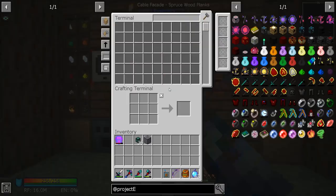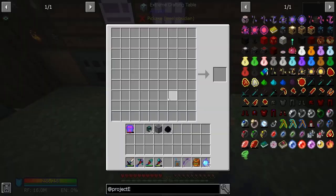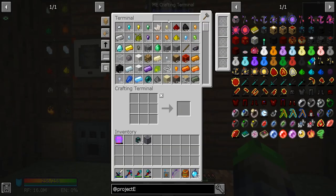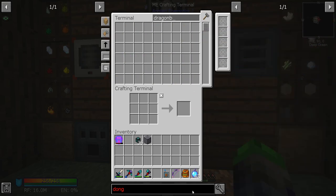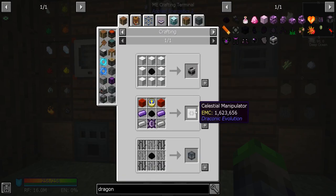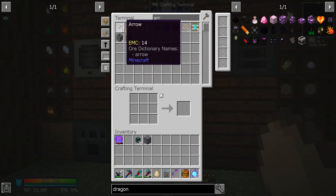Okay so we have the dragon eggs — let's grab those. Wait, why are there only three in here? Did we lose a dragon egg? I have four dragon hearts... Oh, I used it for the mob spawner. I really don't want to fight that guy again. I'll be right back — I'm going to fight him and we'll come back.